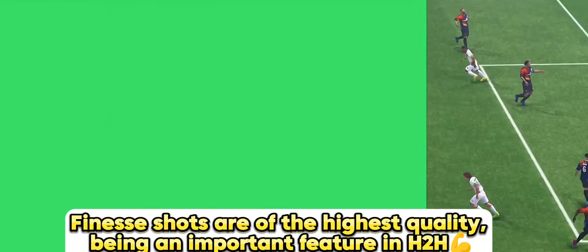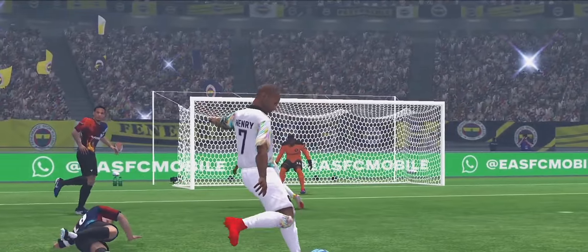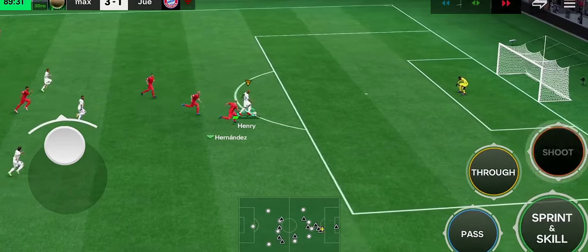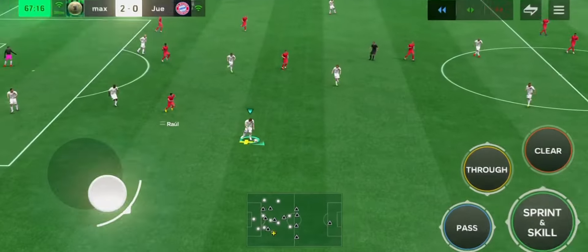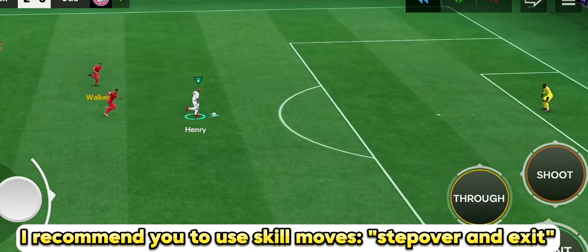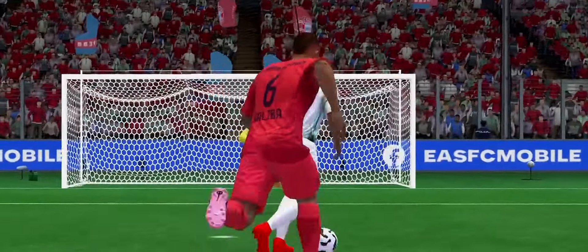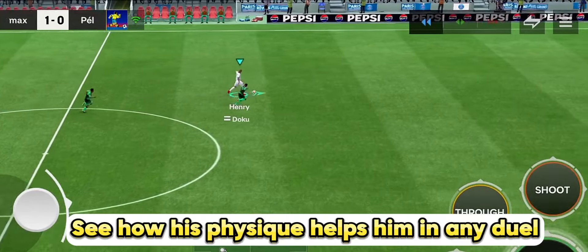Finesse shots are of the highest quality, being an important feature in H2H. His acceleration is amazing — without good positioning from defenders, you will pass them easily. I recommend you use skill moves like step over and exit, because his acceleration after the move will help you easily pass the defender. See how his physique helps him in any duel.